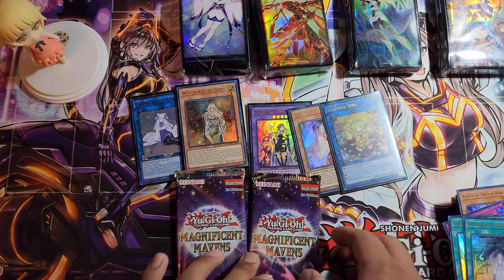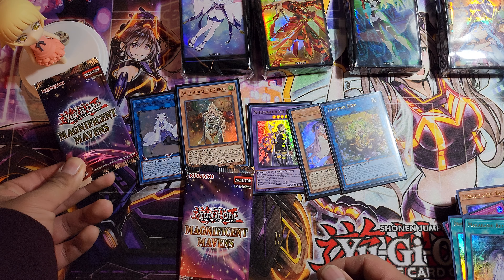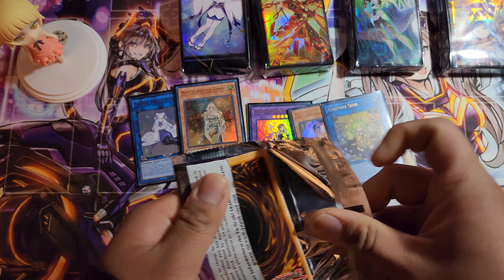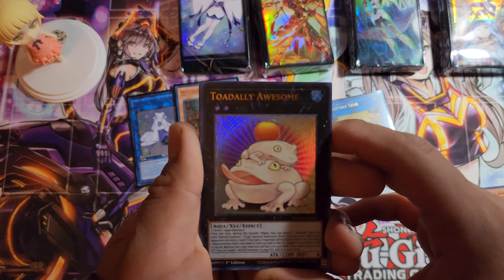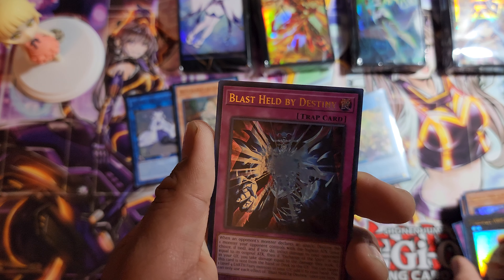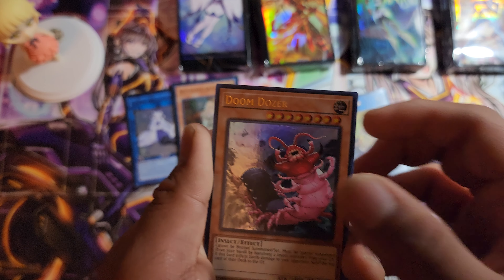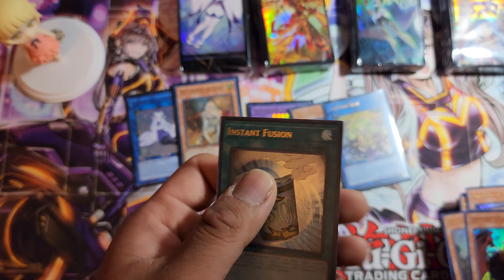Last two packs everyone! Shinobu, bring me a Pharaoh's Rare — am I worthy? Let's see. A Blast Held by Destiny, Doom Dozer — don't like this card. Vampire's Curse, Instant Fusion.